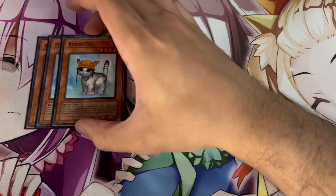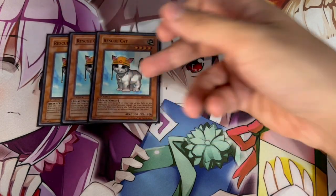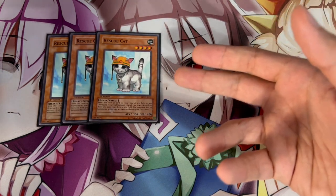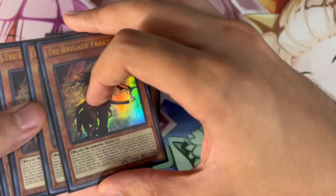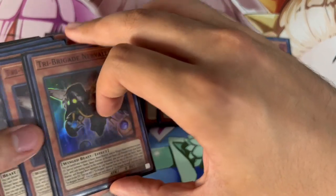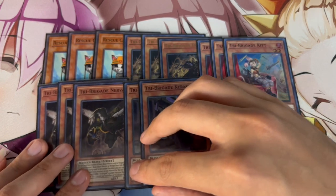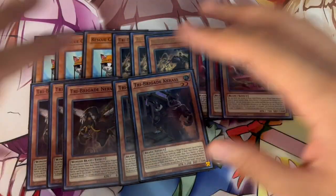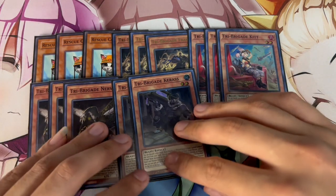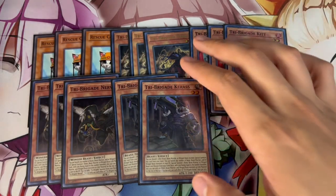We're going to start off with three Rescue Cat. I know some people are on two now, but I really like three Rescue Cat still. If it gets hand-trapped, it gets hand-trapped, but this is still your most important normal summon and by itself gets you into full combos. Then we're playing triple Fractal, triple Kit, triple Nerval, and double Keras. That's it for the Tri-Brigade monster engine. I'll be breaking this deck profile up into engines. I think these ratios have been the best for a very long time and I don't think anyone's going to argue these.